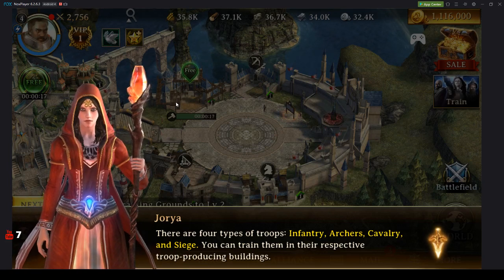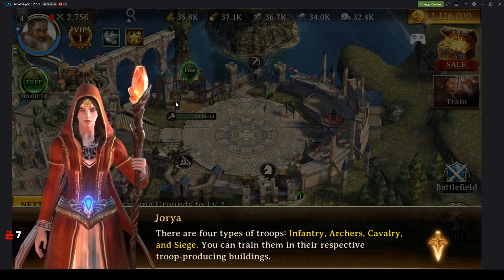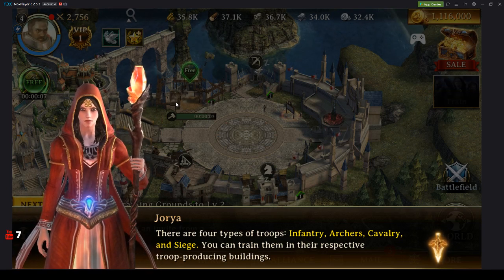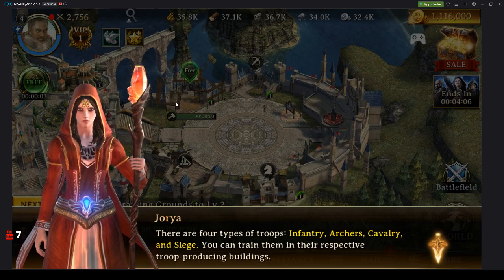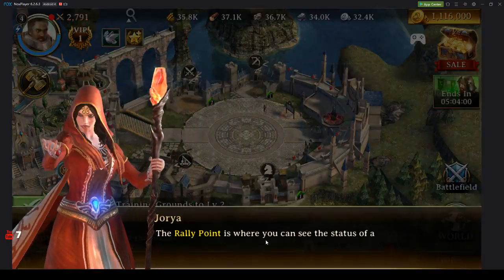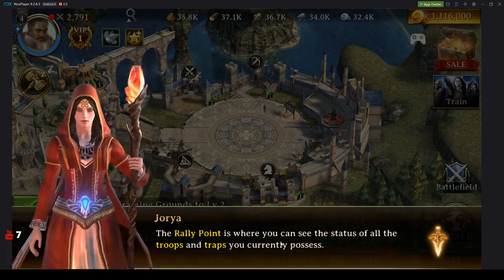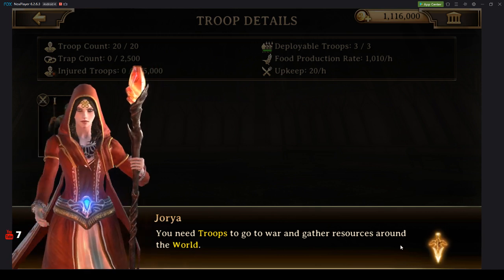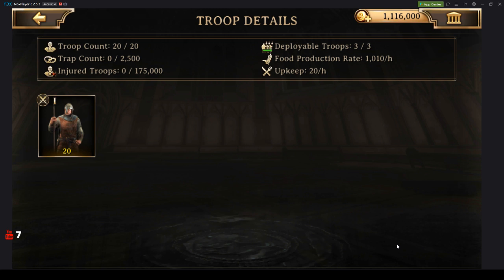I wrote it down somewhere, but I don't have that piece of paper in front of me, so I'm going to wait until we actually get into a battle to quote this. But pretty much, your infantry will be better against your archers, and your cavalry will be better than your infantry. Just one troop attacks a very specific type of troop. The rally point is where you can see the status of all the troops and traps you currently possess — that's where all your troops stay. There's an upkeep to it. You have your troop count, trap count, injured troop count — that's your hospital capacity — and your deployable troops, which is how many marches you have. Also food production and your upkeep, right next to each other.